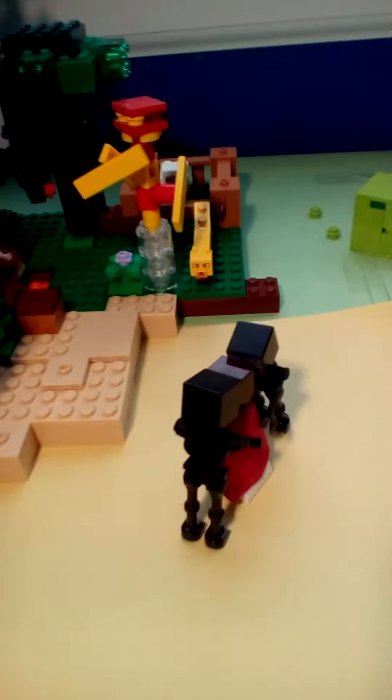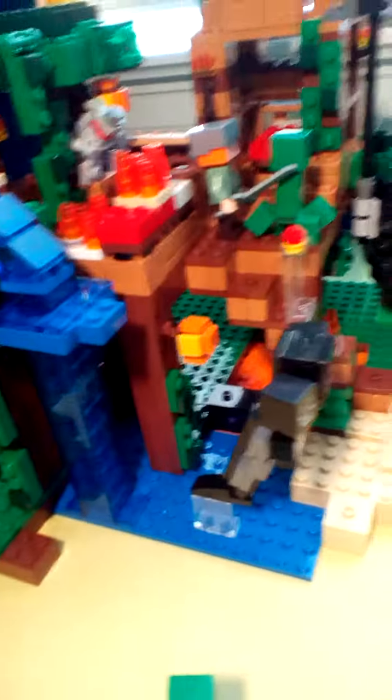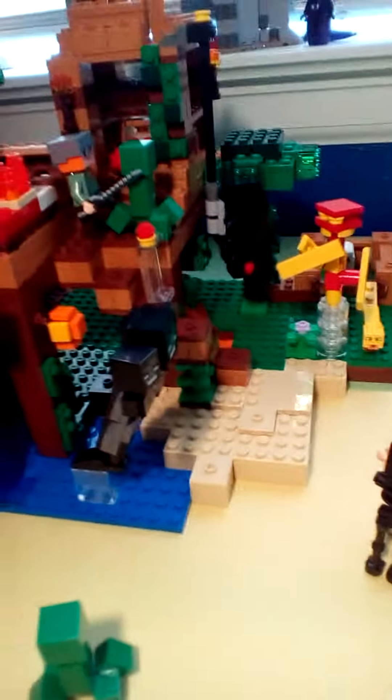Then we have the wither from the wither set. Then I also have the mini end. And then I have a sheep with a creeper. And then he's holding a wise man guy I made. Then there are two wither skeletons holding it and talking to the creeper.